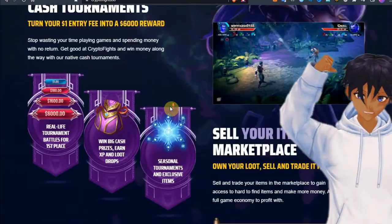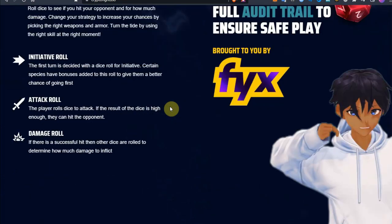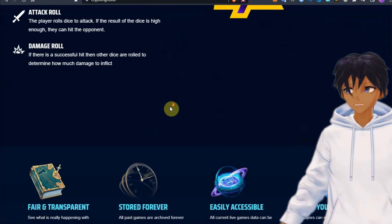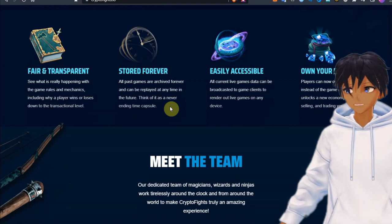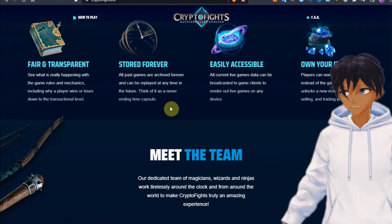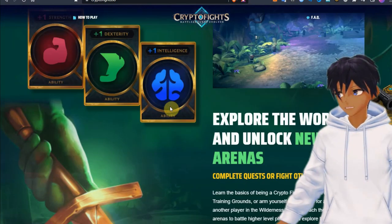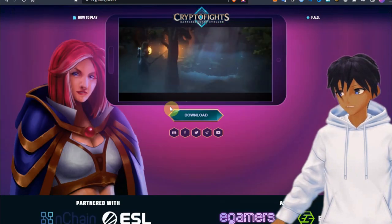Explore the world and unlock new arenas. Complete quests or fight other players. Learn the basics of being a crypto fighter against the dummy in the training grounds, or arm yourself and prepare for a brawl against another player in the wilderness jungle. Reach the higher tier arenas to battle higher level players and explore the many worlds of crypto fights.